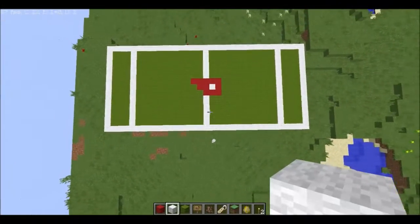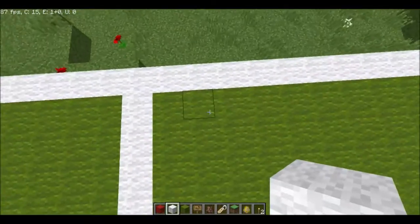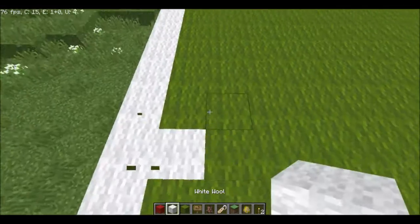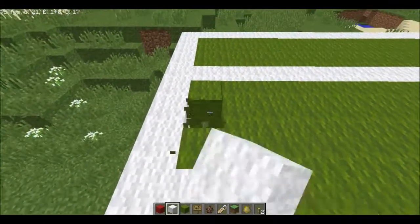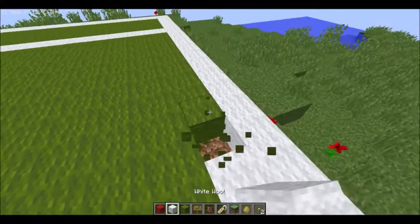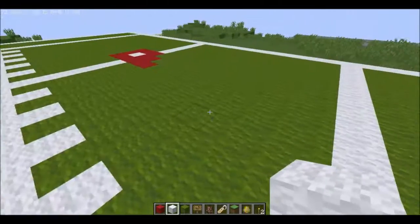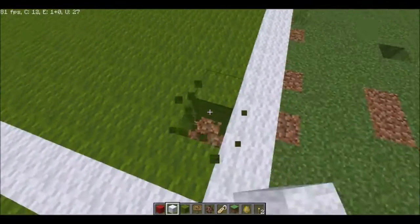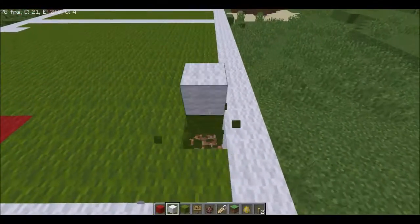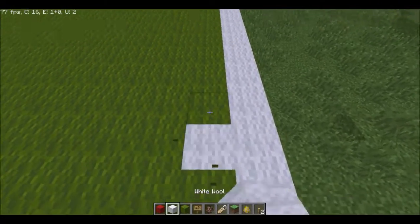Here it is — the start of Anchor Field. We will definitely work more on this in later episodes. For now I'm just finishing this up, but I have big plans. I want three stories and levels to sit on, and I want a glass roof. That's why I made turf instead of actual grass as the ground. I'm really excited to see how this turns out.